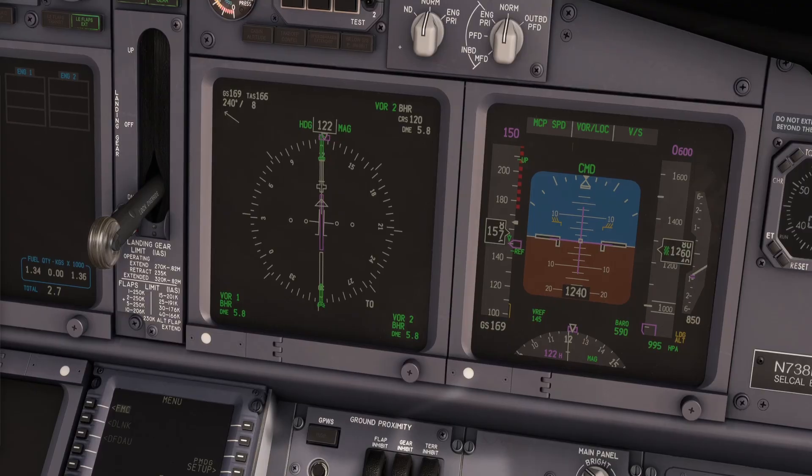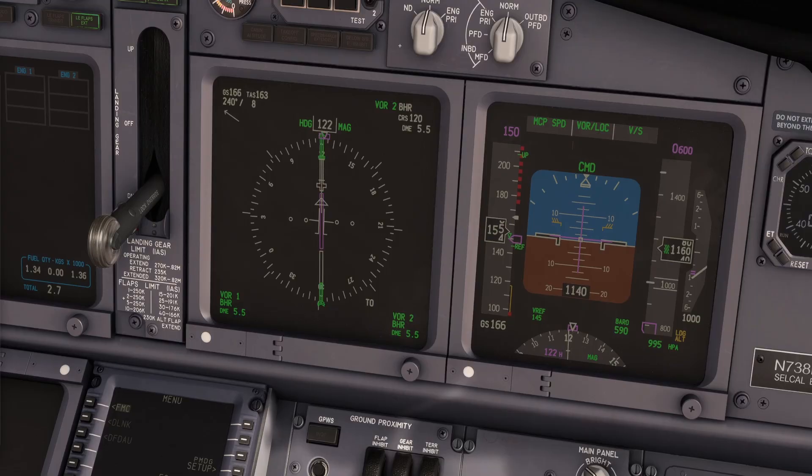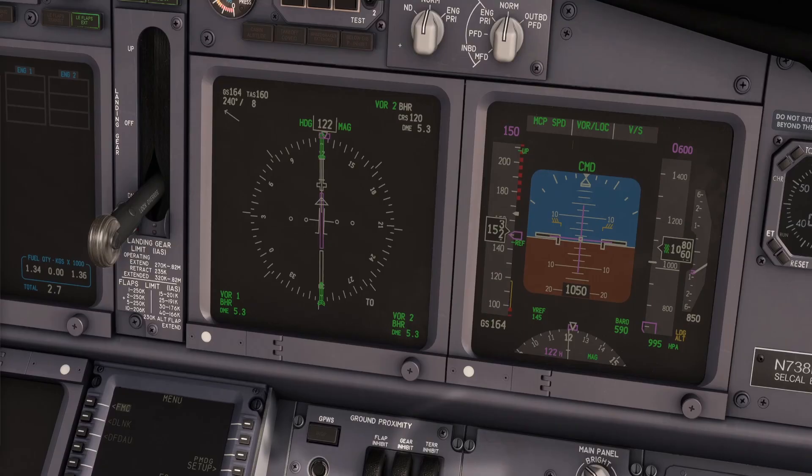This demonstration shows how the pilot's workload can become very high during the final approach. For this reason, and as part of good airmanship, I strongly recommend that the landing configuration be established early and the landing checklist completed before reaching the final approach fix.